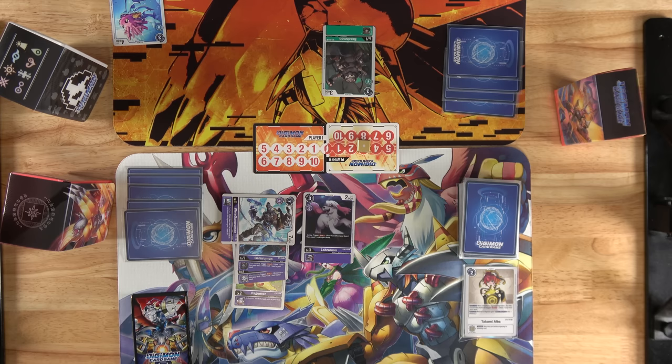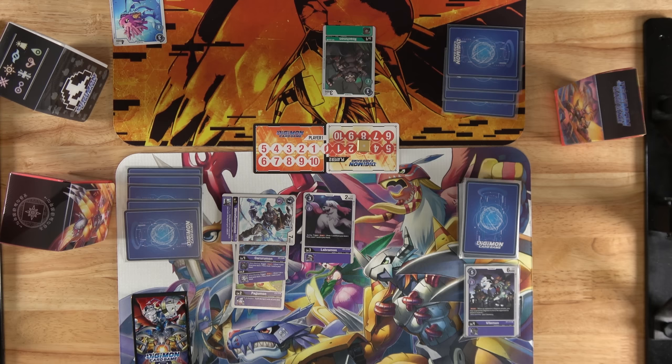On-play effects are common. In order to activate a Digimon's on-play effect, it has to be put into play without digivolving — it won't activate when moving from the breeding area or digivolving. You can play as many Digimon as you want in a turn, but once the memory counter moves past 0, it's now your opponent's turn.